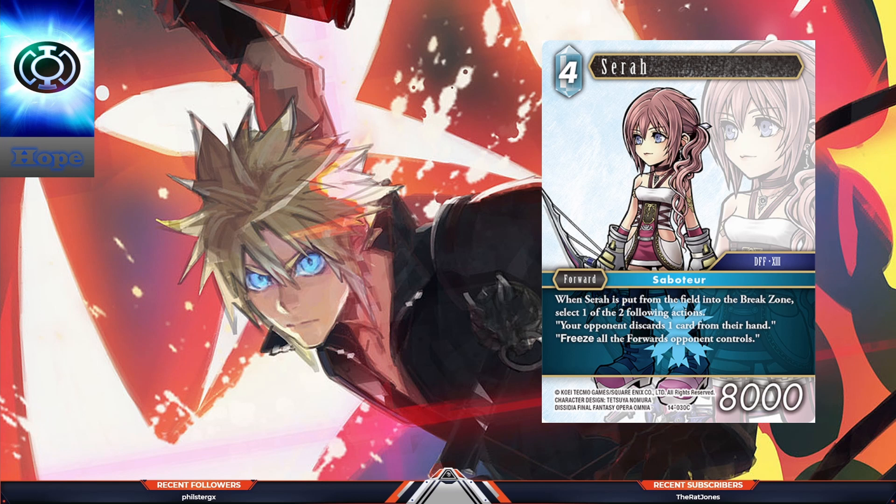Four-cost Sarah, forward 8k. When Sarah is put from the field into the break zone, select one of the two following actions: your opponent discards one card from their hand, or freeze all forwards opponent controls. Isn't this just a complicated Rinoa from set one? It's not dull — it's freeze. Oh wow, it's worse. It's just freezing, and as a death trigger — why? Next.